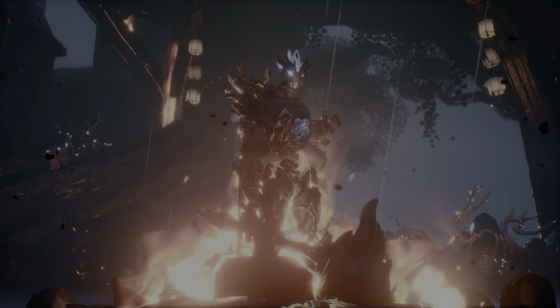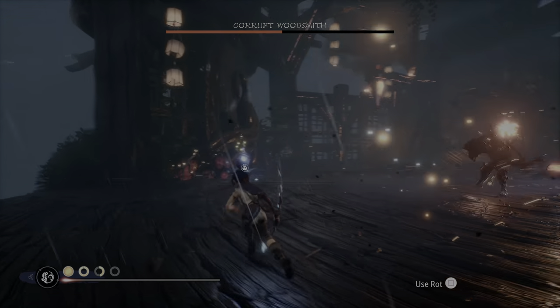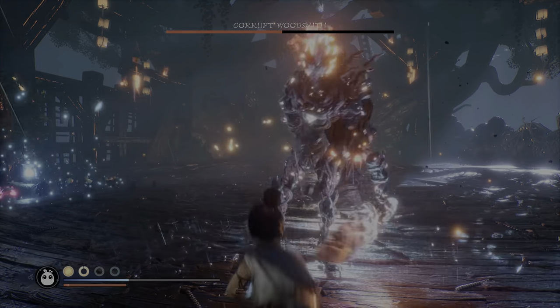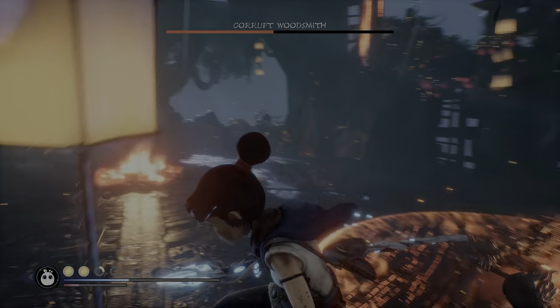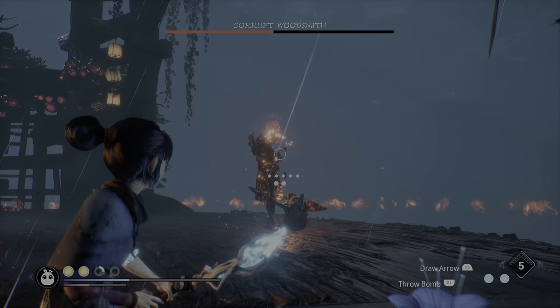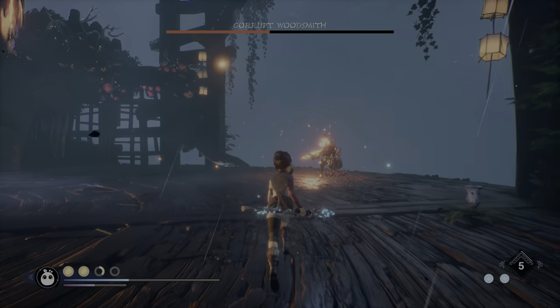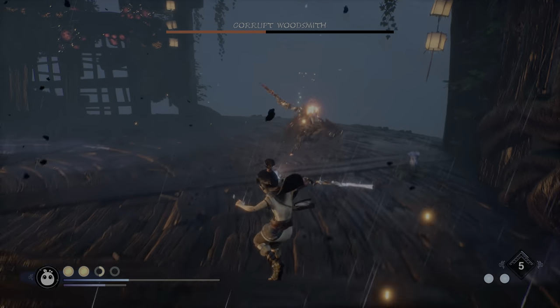In phase 2, the boss now gets a sword and hammer, so she's basically just dual-wielding the whole time. This is where things get really crazy — this is why you want to try to deal as much damage as possible in phase 1. The boss has a number of attacks and will no longer ever be shielded, but you want to try to keep your distance while peppering her with arrow shots.